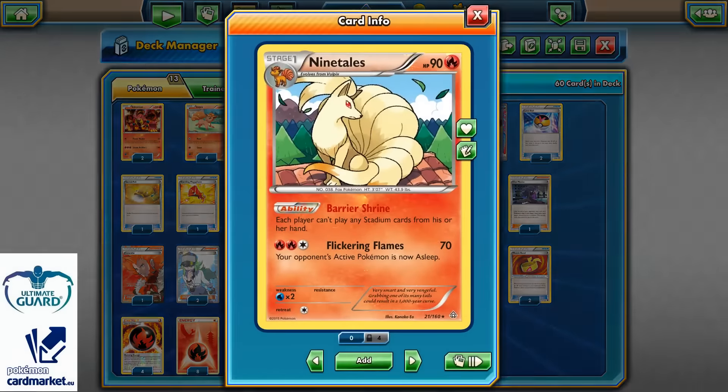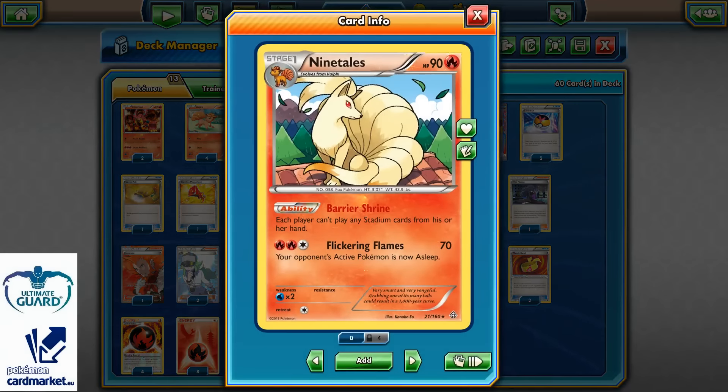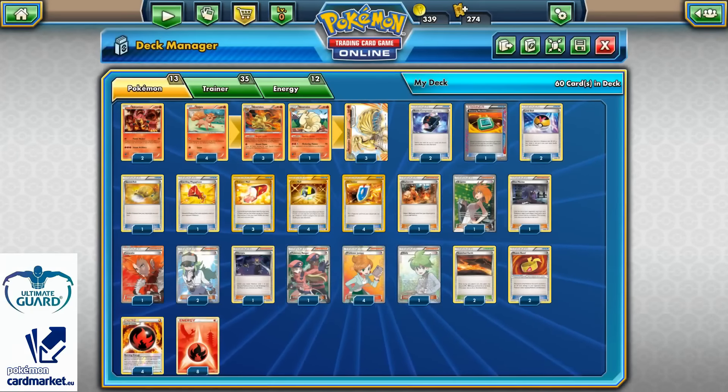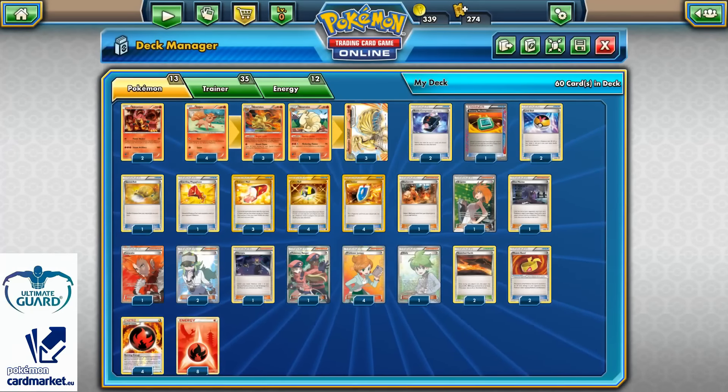On the other side, running 1 Barrier Shrine Ability Ninetales can actually help us to lock a Stadium card in place so our opponent will not be able to play their Stadium. Also very very good.